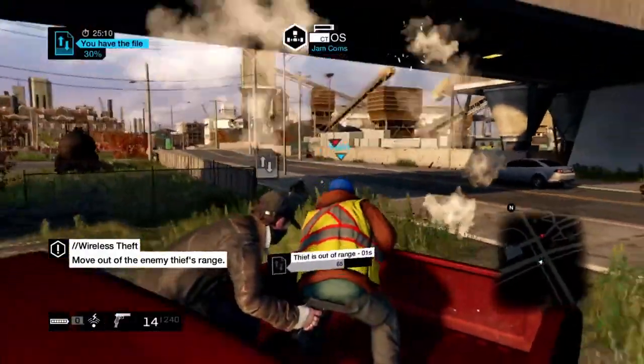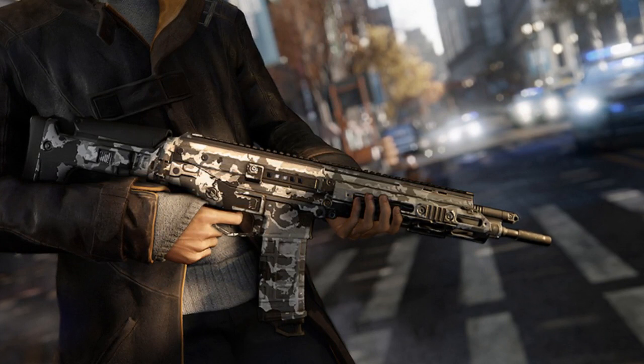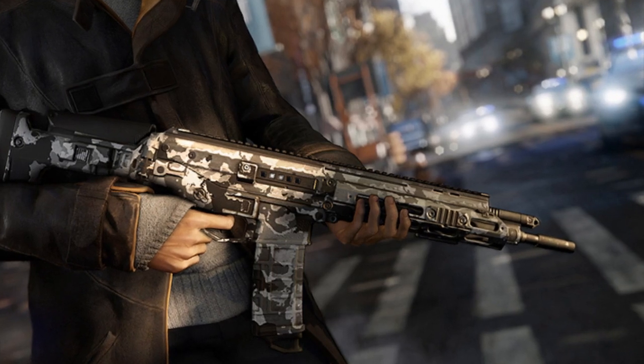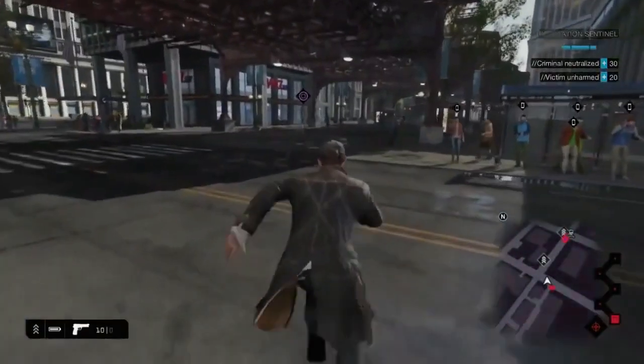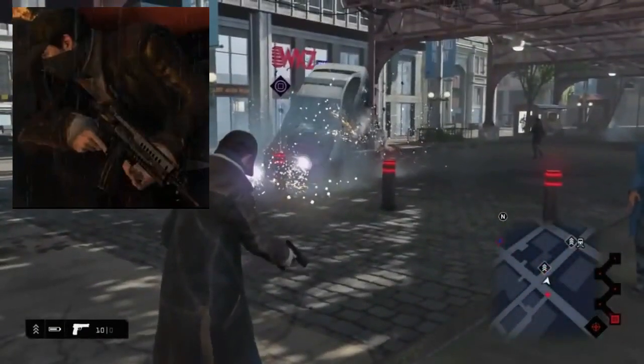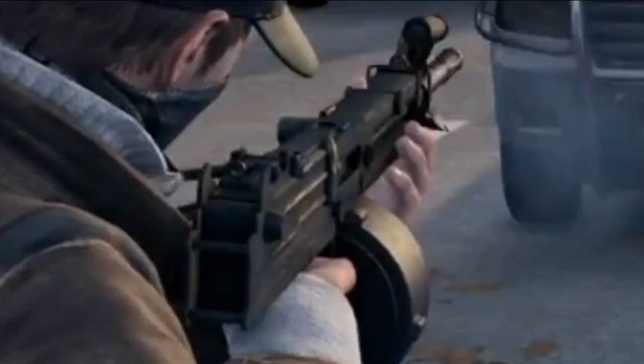Next we have the Biometric Assault Rifle — I'm actually lost for words on this weapon. It just looks absolutely insane and I really like the finishing camo touch. This is one weapon I'm really excited to try out. Then we have the Barrett M468, though we haven't seen much of it. Moving on, we have the Ultimax MK.5, which holds quite a lot of bullets and is great for long range shots, though the downfall is the reload time. Overall I think this gun is absolutely amazing.